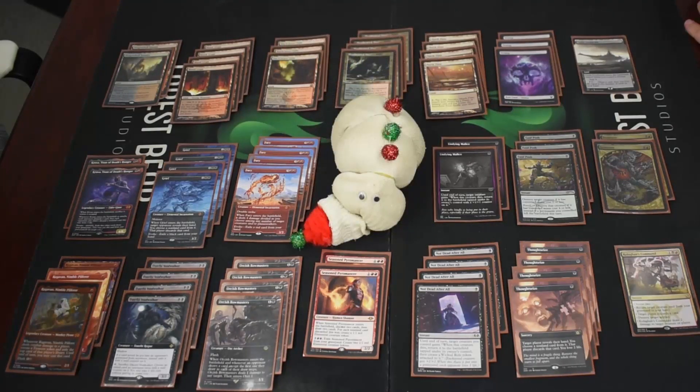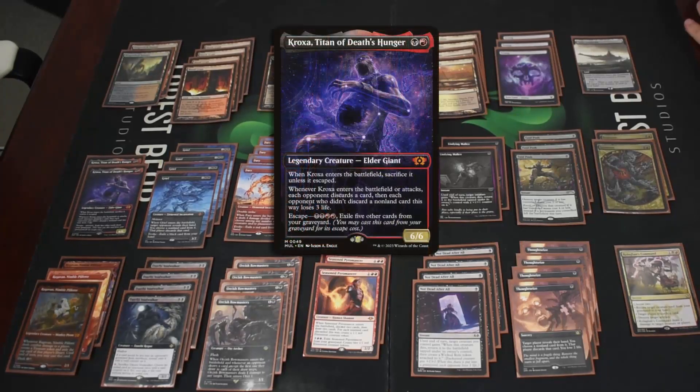We've got two Kroxa, Titan of Death's Hunger — a six-six that, when it enters, you have to sacrifice it if it didn't escape. When it enters, each opponent discards a card, and each opponent that didn't discard a non-land loses three life. So if they don't have any cards or discarded a land, that's three damage. You can also escape it for red-red, black-black by exiling five other cards, which isn't too heavy a cost given how many cards go to the graveyard throughout a game.